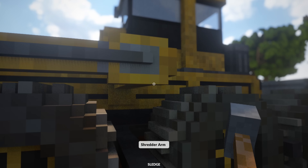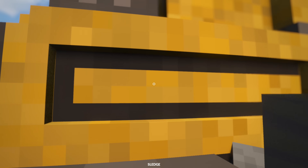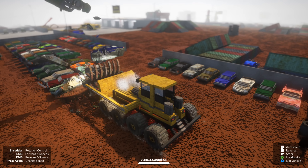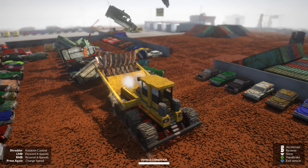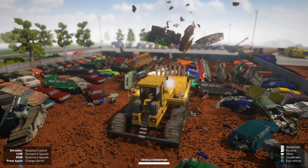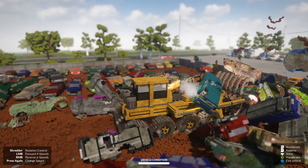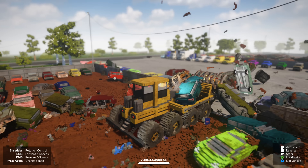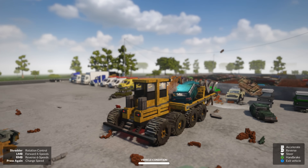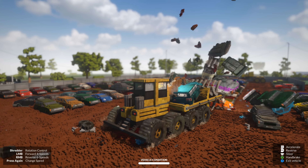This is the Shred Dozer. It could definitely help us find some of these hidden monster trucks. Let's hop in. That's what I'm talking about — crushed cars flying everywhere. This thing's got a turbo mode button. Let's push it and see what happens. Now we're going. Look at them crushed cars go. Let's go crash through this other fence over here. Here comes another line of crushed cars. Total destruction.